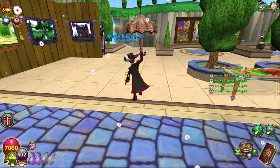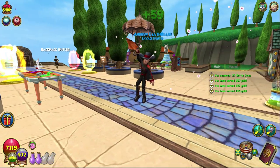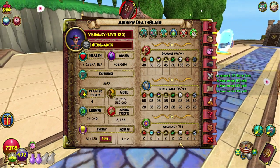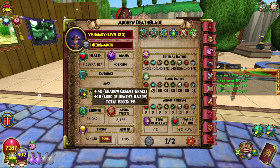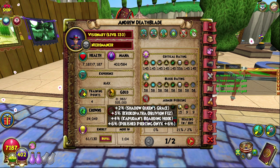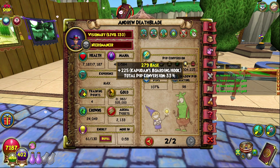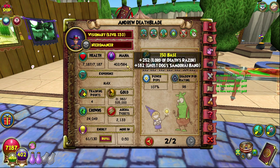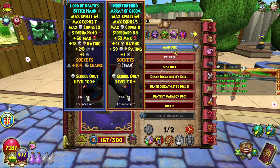I have a couple of sets: a healing set, a main set, and a critical set. This here is just my general main set that I will be using most of the time. I have 138 damage, 58 resist across the board, 25 accuracy, 42% crit which is 556 crit rating, 1% block, 15 pierce, and 21 incoming to outgoing, 107 power pips, 98 shadow pip, and 504 pip conversion which is 33%, 7187 health and 584 mana.